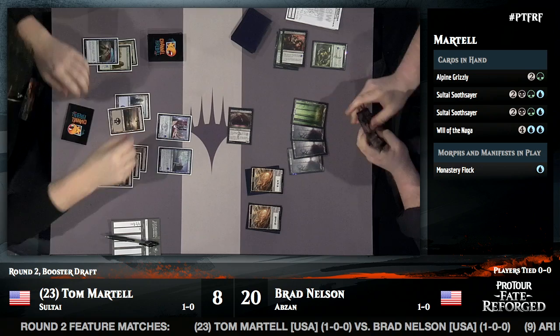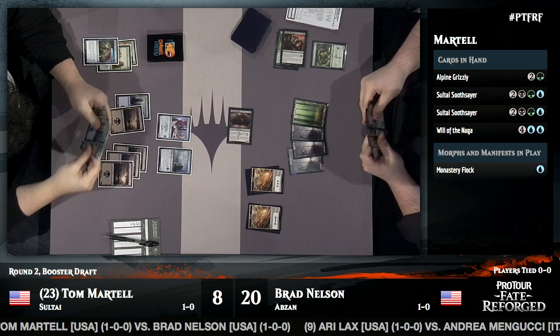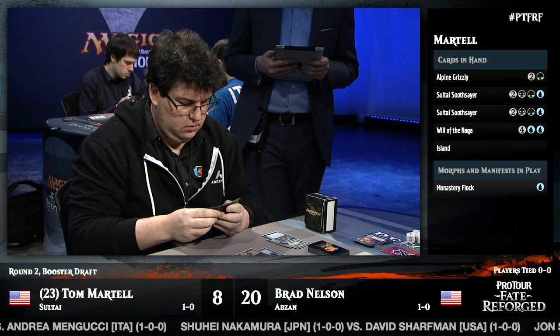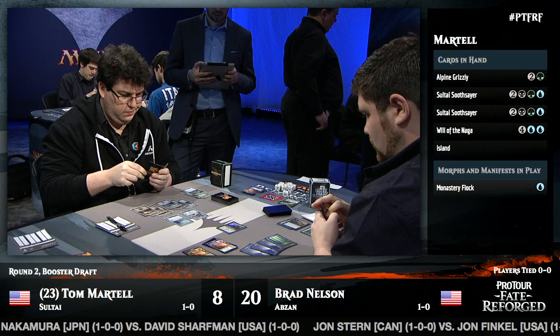Tom unmorphs the Monastery Flock at end of turn, using his mana as efficiently as possible. He now has the second blue, so he'll be able to use Will of the Naga. His life total is getting low — he'll have to choose between chump blocking or leaving himself susceptible to a larger attack. The Lotus Path Djinn has been holding off two morphs the entire game, but who knows how long that will last.